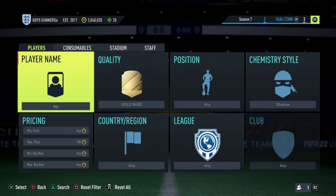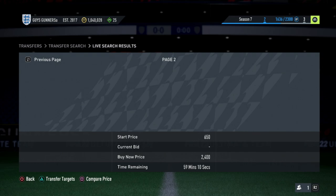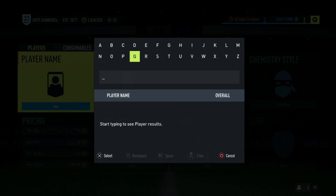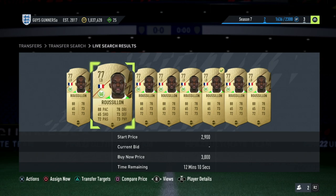Once you've used the low budget trading methods to reach around 20 or 30,000 coins, you can start moving on to trading with gold cards. The first method is the gold rare shadow method. Put the maximum price to around 700 coins and search the market — this gives you a variety of cards. Scroll over to the 59th minute and look for recently listed cards. For example, look at Russelon — go onto the market and find the cheapest buy now with the shadow chemistry style applied, which is around 2,900 coins.